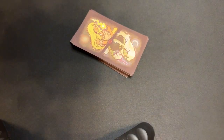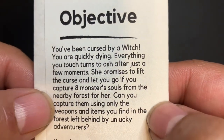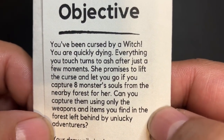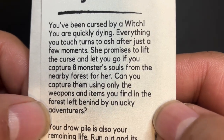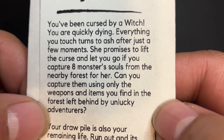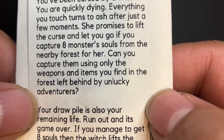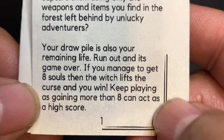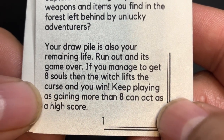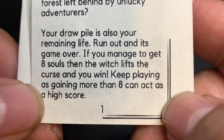So, the objective of the game: you've been cursed by a witch! You are quickly dying. Everything you touch turns to ash after just a few moments. She promises to lift the curse and let you go if you capture eight monster souls from the nearby forest for her. Can you capture them using only the weapons and items you find in the forest left behind by unlucky adventurers? Your draw pile is also your remaining life — run out and it's game over. If you manage to get eight souls, then the witch lifts the curse and you win! Keep playing, as gaining more than eight can act as a high score.